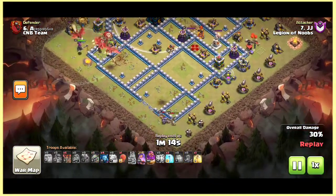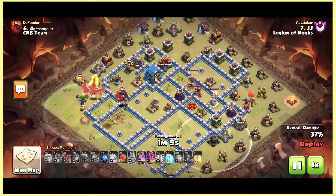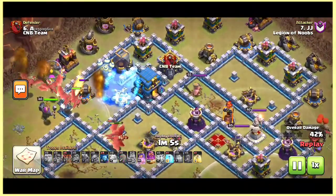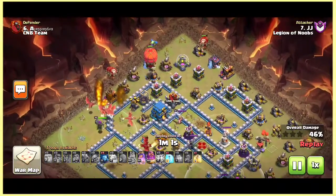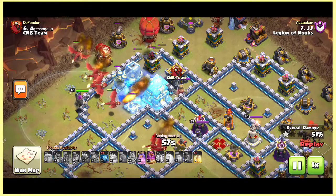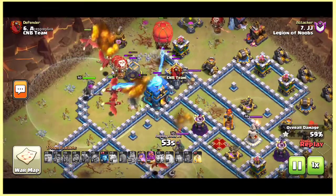The queen has taken this eagle artillery down and is moving towards this side of the base. The drags are coming from nine o'clock. Now he freezes the xbow plus that air defense. The stone slammer is coming from eleven o'clock, and again he freezes — nice freeze there because he freezes all three defenses: the giga xbow and the air defense.